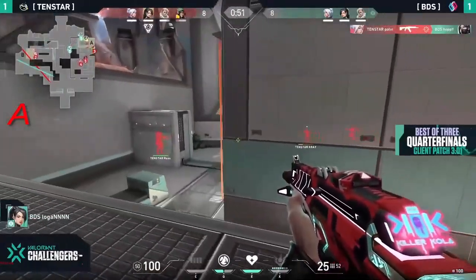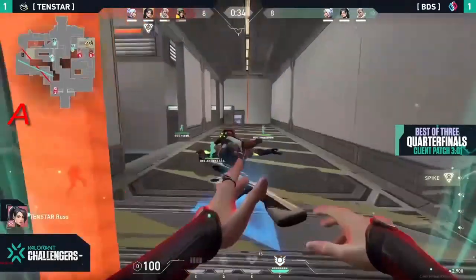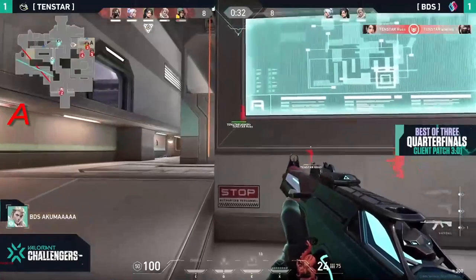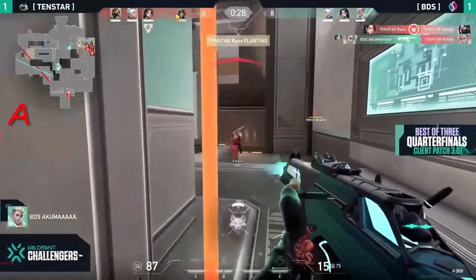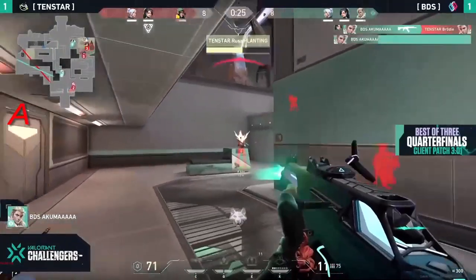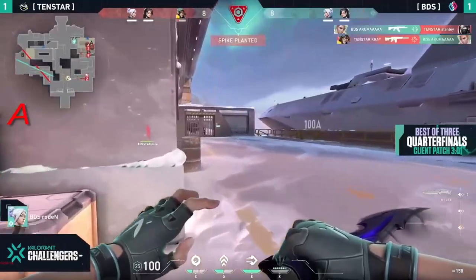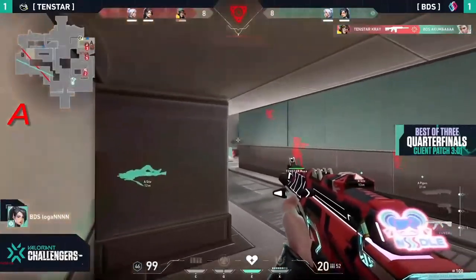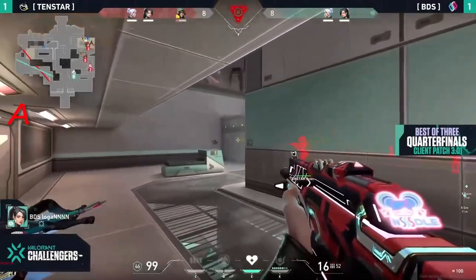Polvy will shut down Hoppy in the meantime. And you're just not sure — they got pulled back, they're thinking okay, well what's going on here? BDS they baited themselves out of it, but Akuma will still take down Brody and maybe attempt for the second. He will win it out against Stanley and turn it into a 3v2, but Akuma will finally go down. Logan on 99 HP — Rust could win it out against them as the information has been given out.